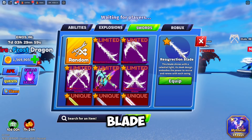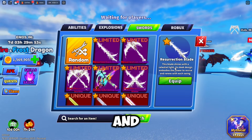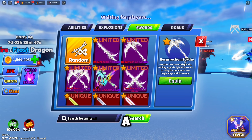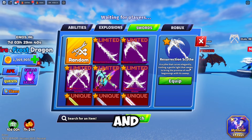Here on the swords, we have the Resurrection Blade, which says: 'This blade shines of a celestial light. Its sleek design embodies the power to revive and renew each swing.' Pretty cool looking sword, nice description. Resurrection Scythe: 'A scythe that curves elegantly, trailing a gentle light that seems to bring the promise of new beginnings in its sweep.' Pretty nice sword.